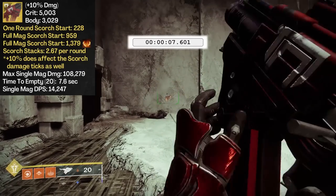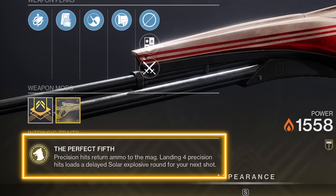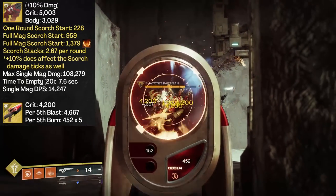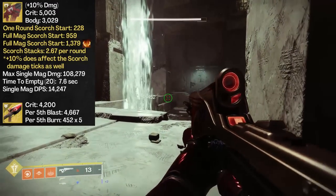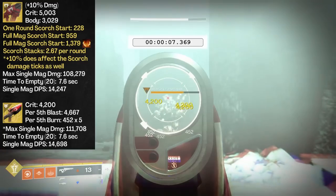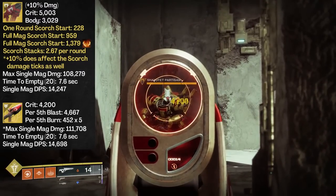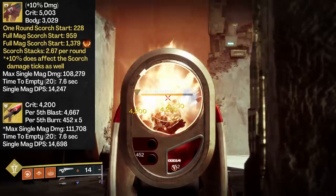For a comparable weapon, let's look at the other Solar Exotic 150 RPM scout rifle — Polaris Lance. With this weapon, bullets that land as crits are refunded straight back into the magazine, so I'll cap the rounds at 20 to keep it in line with Skyburners. We're seeing 4,200 points of damage on a crit. The Perfect Fifth round, of which there will be 4, deals an additional 4,667 points of blast damage and 5 burn ticks — not Scorch — at 452 points of damage each. Grand total from 20 rounds fired: 111,708. Since the weapons share the same fire rate, time to empty comes in at 7.6 seconds as well. Damage per second: 14,698 — a shade better than Skyburners, even though it's not getting the 10% extra damage versus Cabal.